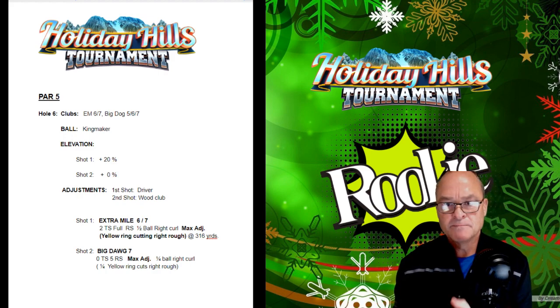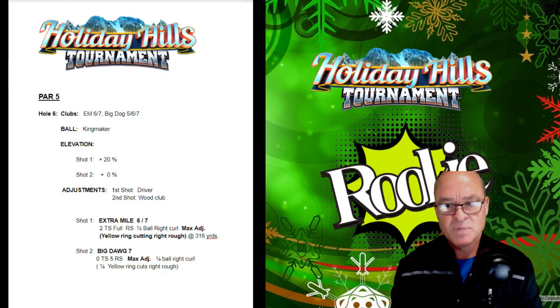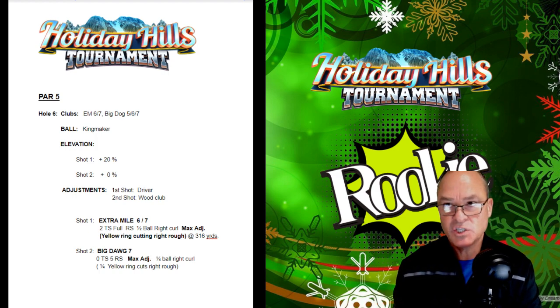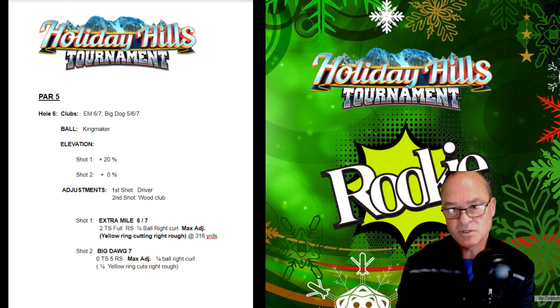Par 5, hole 6 — Extra Mile 6-7, Big Dog 5-6-7. We're going to use a Kingmaker. You're going to go down and hit it into that little pad, full topspin or 2-3 topspin, full rightspin, half-a-ball right curl with max adjustment for the wind. The yellow ring is going to be cutting that right rough. You should end anywhere between 316 and 320 yards. If you get out to 320, it'll make your second shot with the Big Dog a little easier — but be cautious, as anything further and those pine trees on the left may come into play.